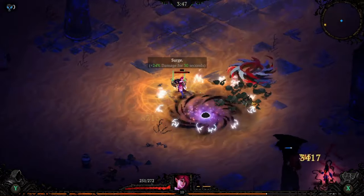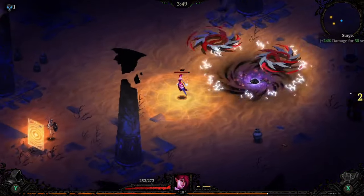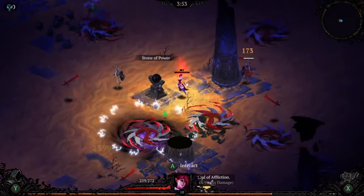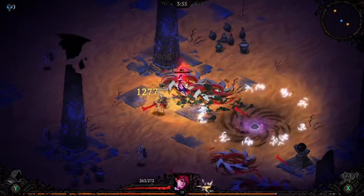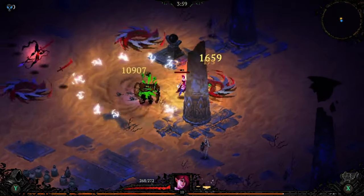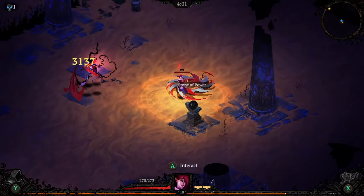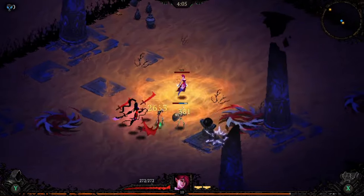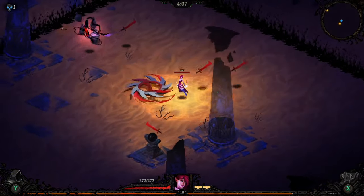Searching for more map events before the cats spawn in. There are a few close moments throughout the run when using Dash Maris. Some of the tankier enemies, you're going to have to dash on them a bunch and try to avoid all the attacks as you go. But we're back to full now for the cats.